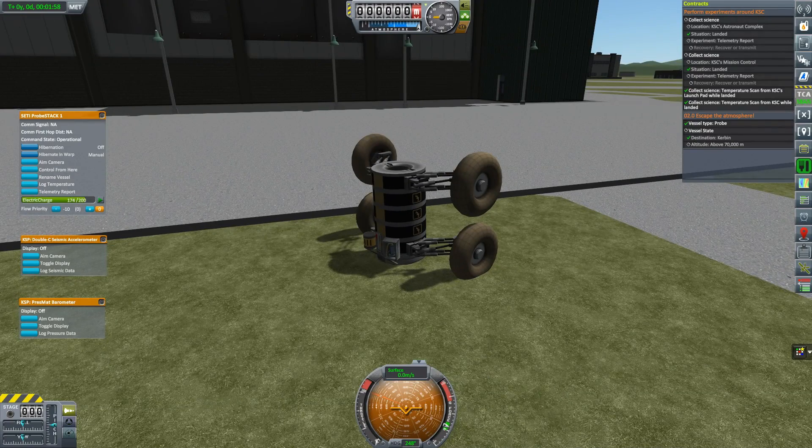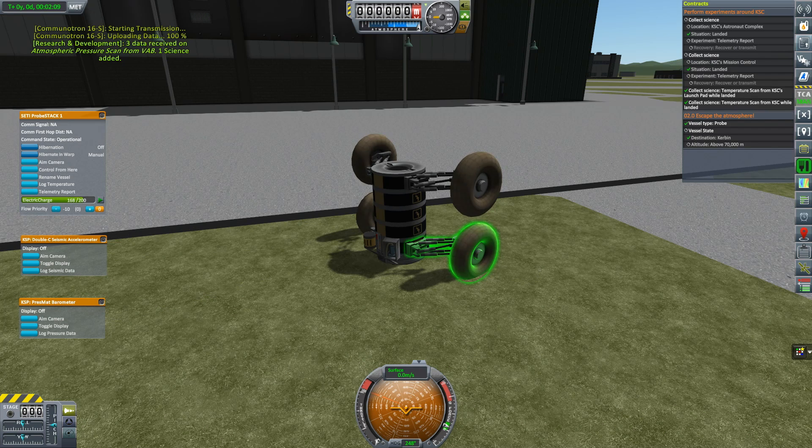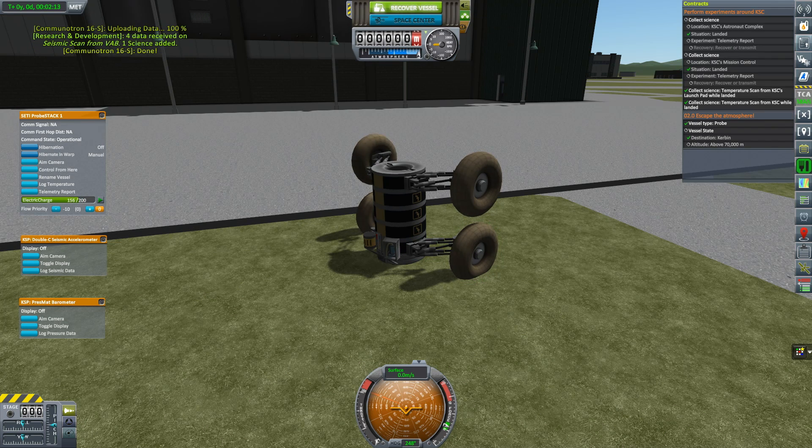Okay then. I guess I'm stuck. That's the VAB. How much science do I have? 12! That's how much I need! Let's recover this vessel.